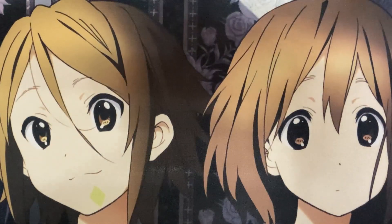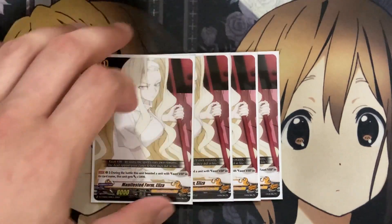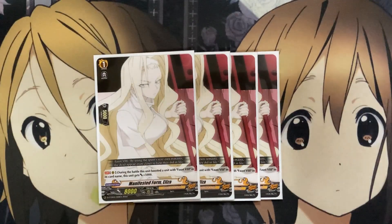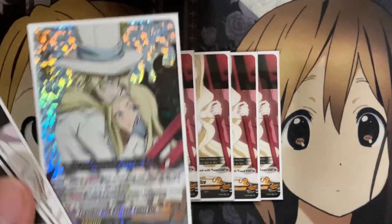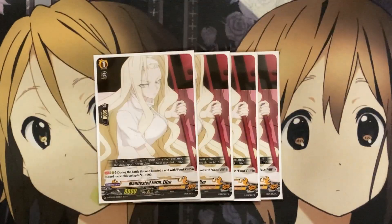I also run four copies of Manifested Form, Eliza. During the battle, this unit boosted a unit with Faust the 8th in its card name, it gets plus 5,000 power. So you just want more and more copies of Eliza in the deck as well, so you have targets to hit with your Faust the 8th, whether you use it for that or any of the copies in the Ride deck as well for the Mill Search. Having this along with your triggers means you at least have a good chance to hit a card with Eliza to then call back onto the field or add back to your hand.